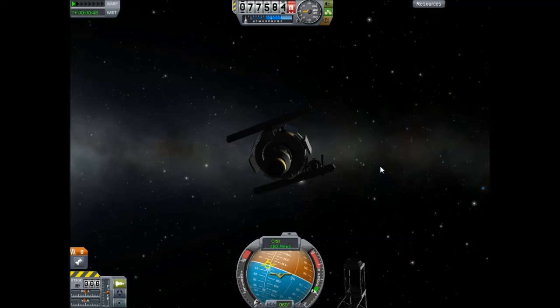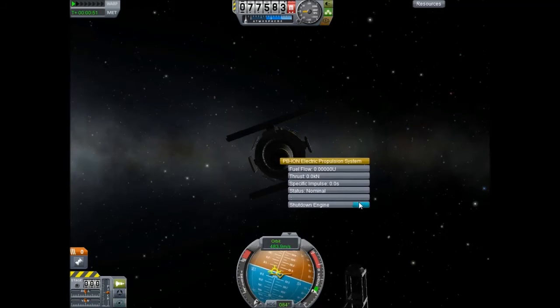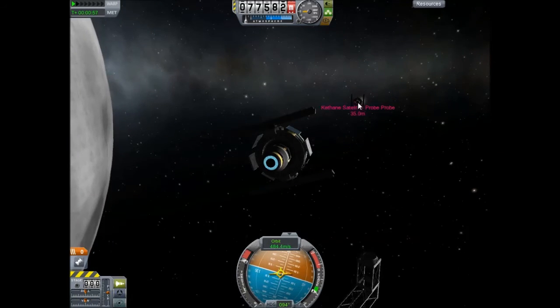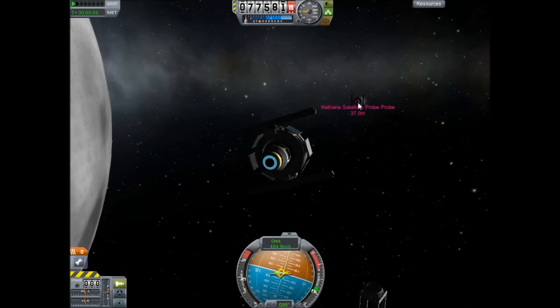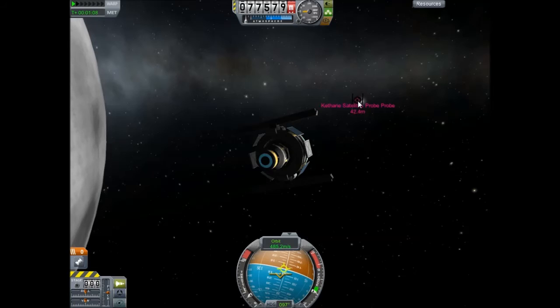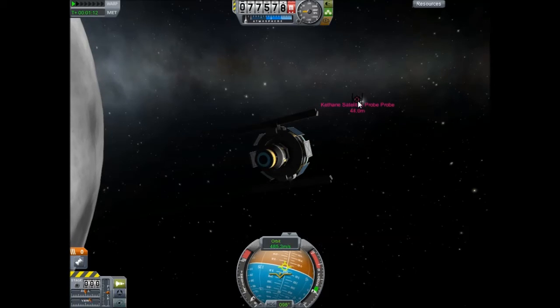It's a fairly basic design — you could do it better. Maybe I can just put a little probe in them that you can launch into the planets you're around, just to look at what the gravity and temperatures and so on are.